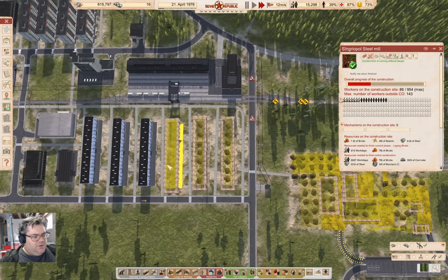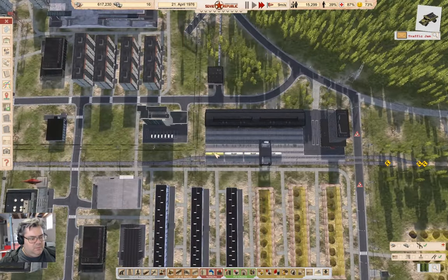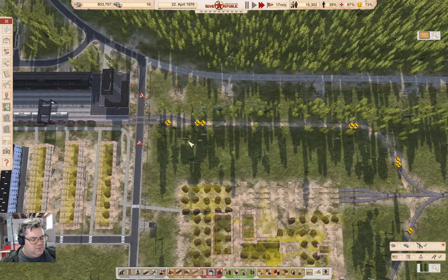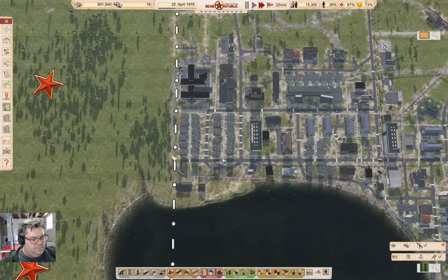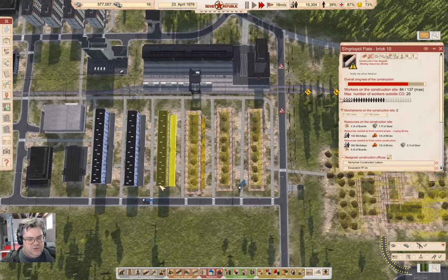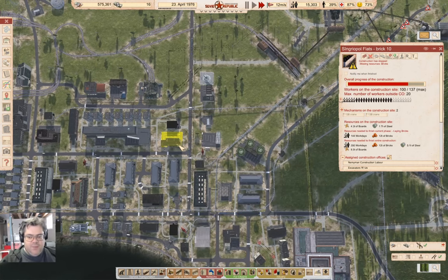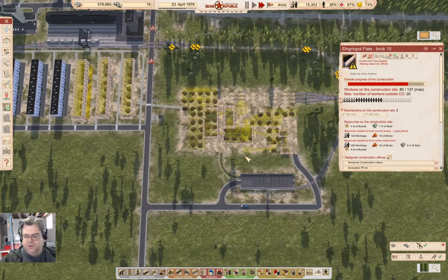I do wish the construction offices could prioritize things a little bit better — this is something people have been asking for for a while. It would be really helpful if the construction offices could deliver all the stuff for one job and then all the stuff for the next job, instead of splitting deliveries. But that's not how it works, so we have to deal with what we have.